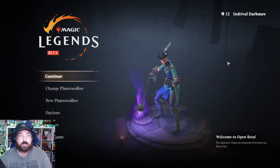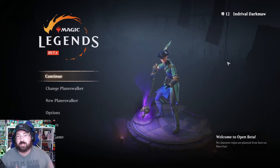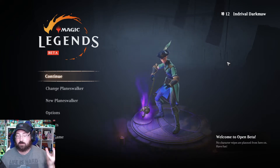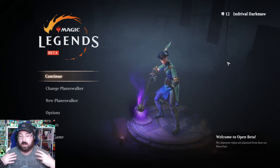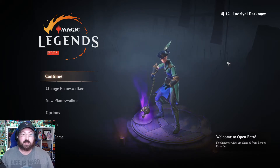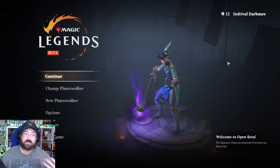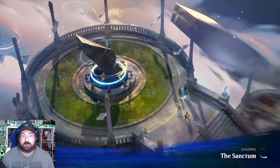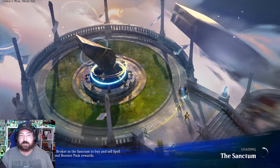Welcome back everybody to another video. My name is Jim and we have been playing the Magic Legends beta. This just came out and you can play it through Epic or the Arc Launcher. It's an open beta. The game is a lot of fun — there's a lot of bugs — but it's new, it's different, and it scratches that Diablo itch. The play style is very much like Diablo.